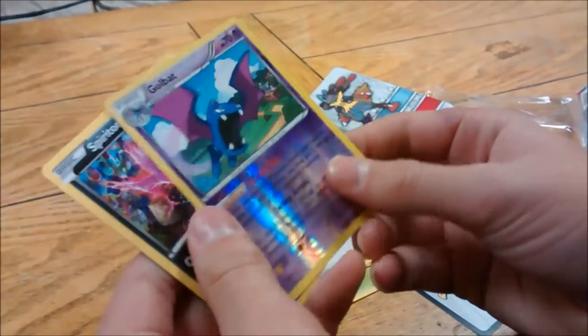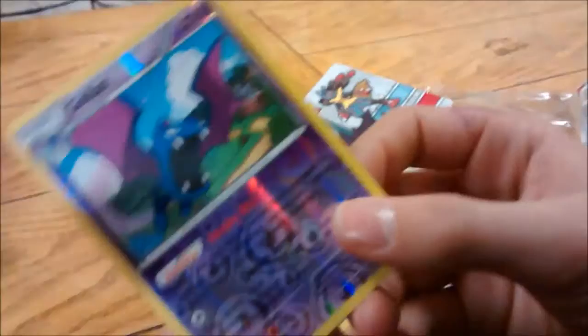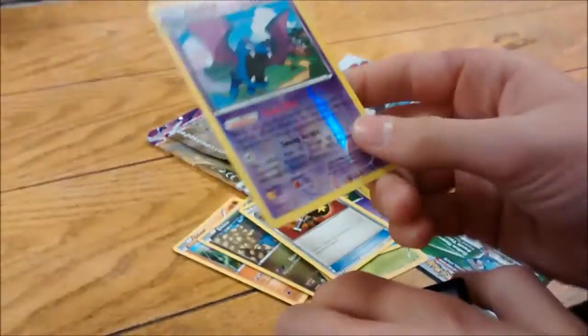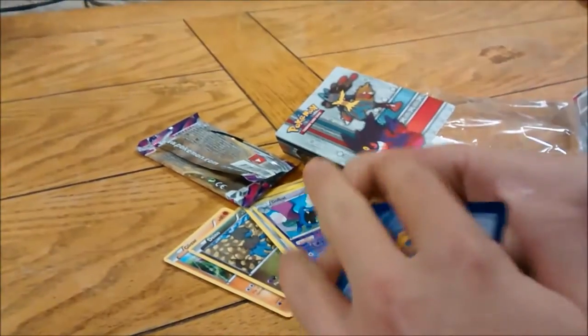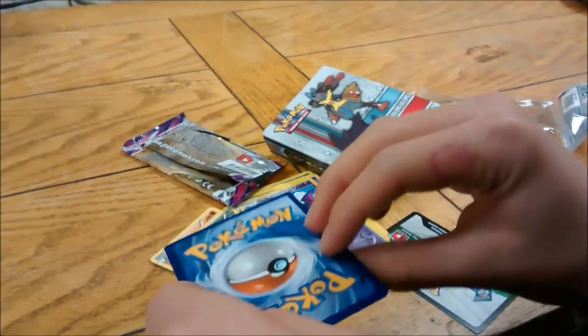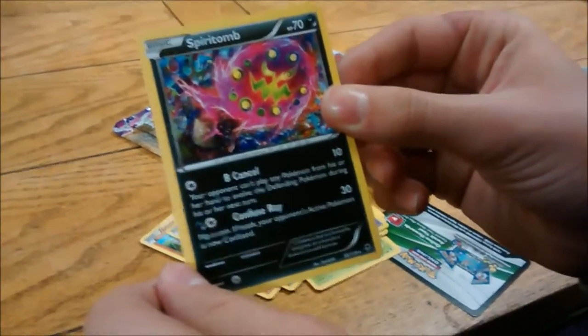A red Crobat. Nice. It's a hollow uncommon still — it looks nice. And you're rare, and you've got Crobat, so I can... I do have Crobat, that's right. He's pretty common, but it looks really cool. Look at that art.